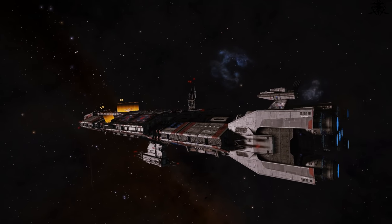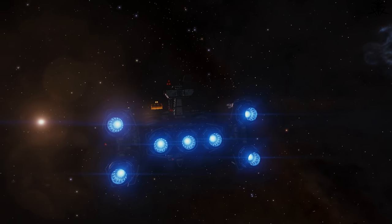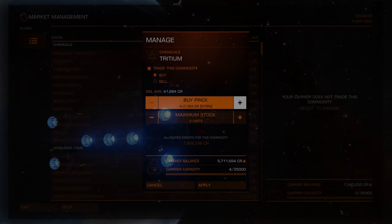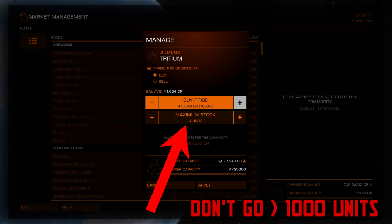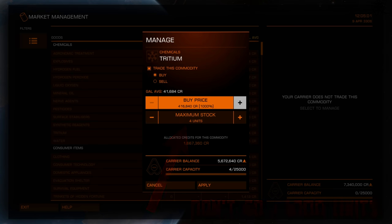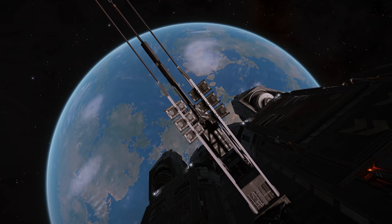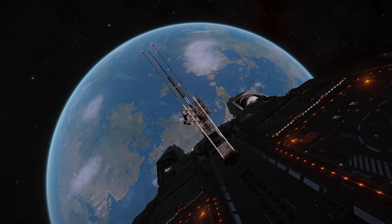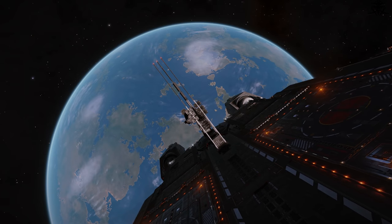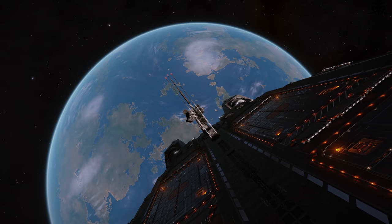This is obviously not a grind - it's more of a simple credit transfer from one account to another. It's not entirely simple though, because you can't issue buy and sell orders at the same time; in beta at least, they just don't work well together, so you have to do them one by one. Also, don't put a buy order past 1000 units on your fleet carrier as it stops working - that's a bug. But the real question is: should this exist? Should we be able to transfer credits from account to account?